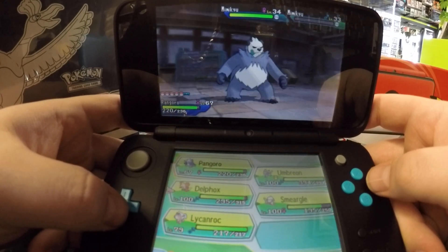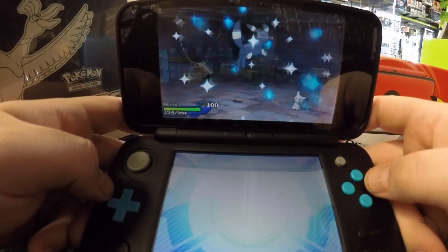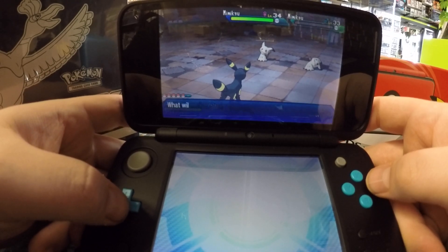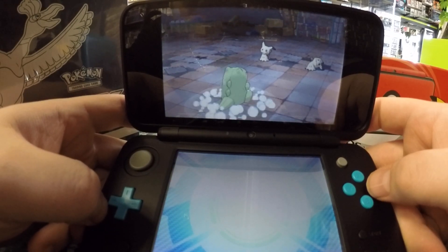Now that we've got him down to 1 HP, you're going to switch in your final Pokemon — that's Umbreon — and he's going to take care of the rest for you. You're going to be packing a lot of Lepa Berries and you're going to run out of moves; it's kind of a long process, but it's worth it. So now with Umbreon, you're going to do Substitute, because otherwise Mimikyu is going to keep using Charm and bring your attack down to nothing.